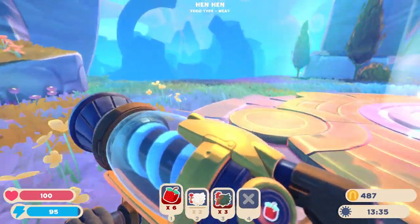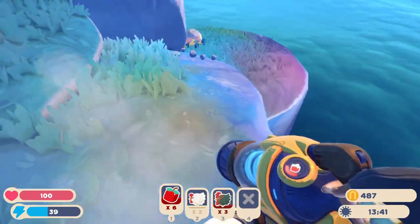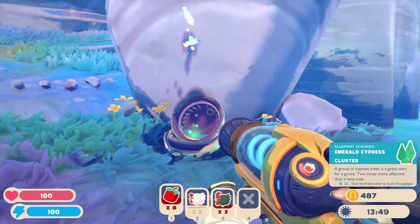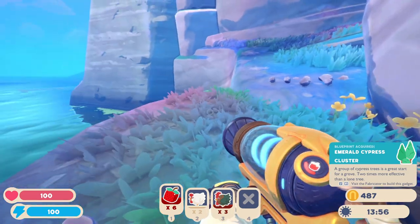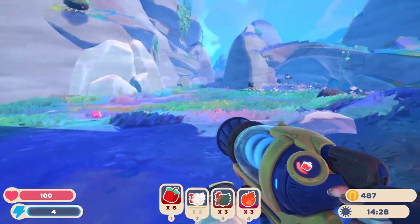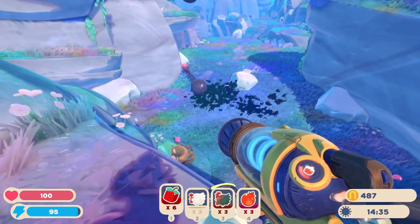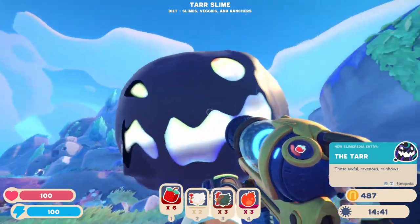Anything else to see? Let's jump down here and see if there's anything going on. Oh, a pod - oh! Blueprint: Emerald Cypress Cluster - two times more effective than a lone tree! I don't even know what a lone tree does. Oh no - we've got tars! Oh no, okay - that's not good. I don't know how to get rid of them. I think previously I've just thrown them in the water.